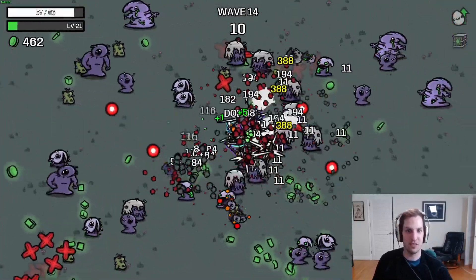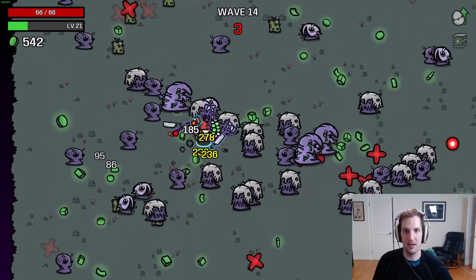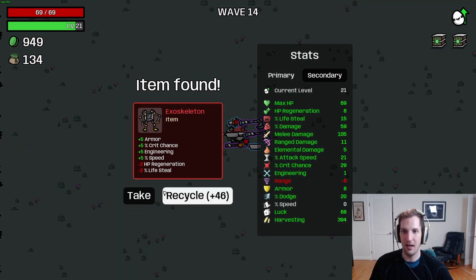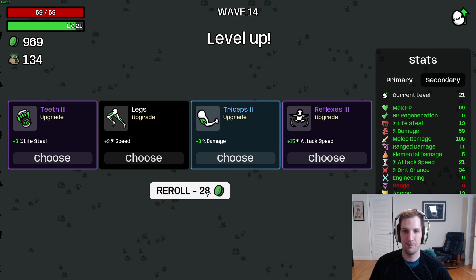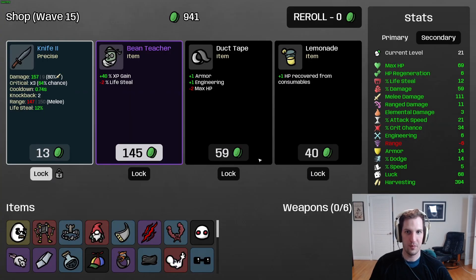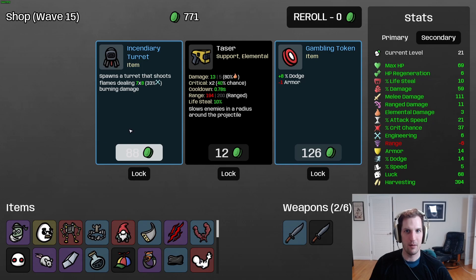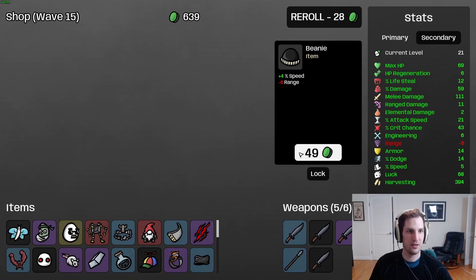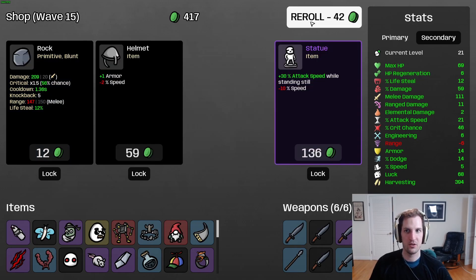With our regen and lifesteal really starting to climb thanks to that leaf, we're going to be all right. But you do want to be a little careful in this wave - sometimes you really need to stop attacking and just focus on dodging because these orbs can become difficult to dodge and you can get overwhelmed. We've got a couple alien babies and some mice in our kit so we have a lot of support. Just an insane clear there. Really like exoskeleton - five armor is going to help a lot, as is speed and crit. I'm looking for melee damage or speed.